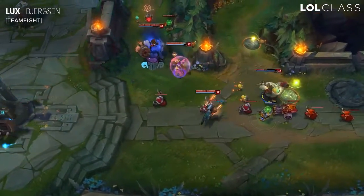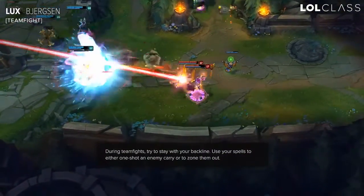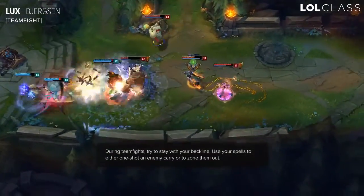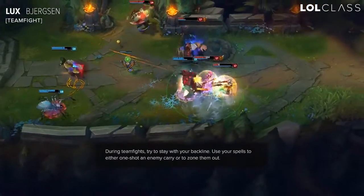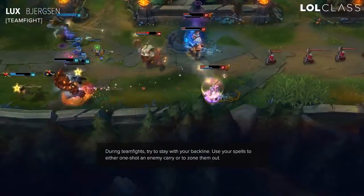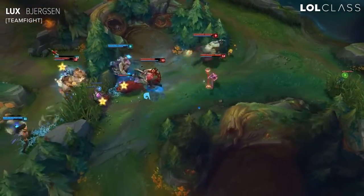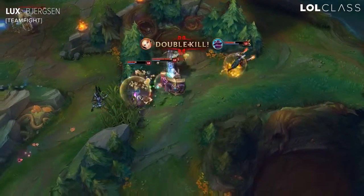For Lux, her positioning is pretty simple. You just want to be positioning together with your AD carry or together with whatever backline champions you have. You want to be either looking for a pick on their backline — bursting down one of their backline champions — but generally that's hard to do. So you can use your Q and E to zone their backline, stopping them from doing damage. Or you can burst down any nearby squishy target like a jungler or bruiser. Make sure you're throwing out your shield on as many teammates as possible, or whichever teammate is in need.